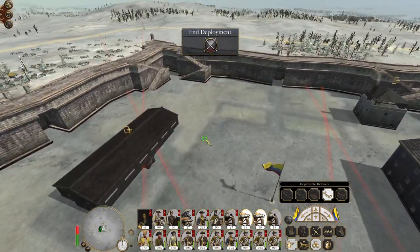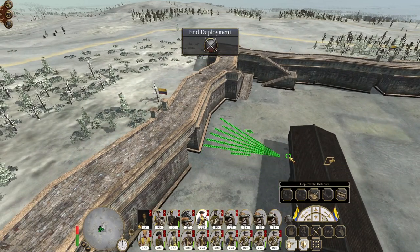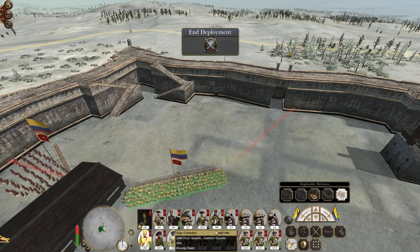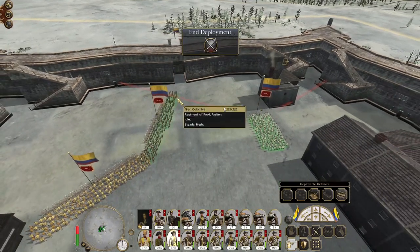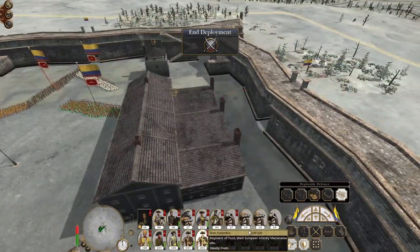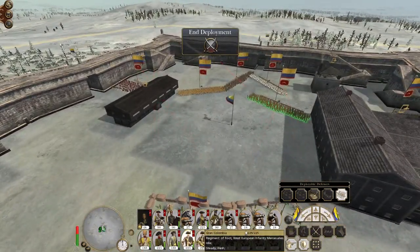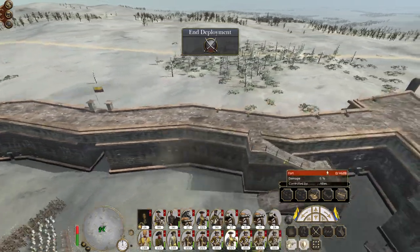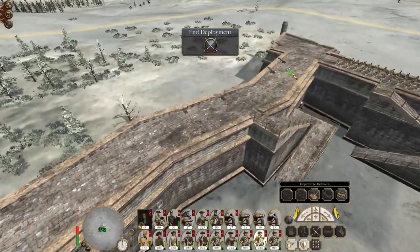You're both going to fire at this entrance, and then we're going to use a bunch of our infantry to place a lot of stakes. We're also going to want to place stakes over here as well in case the enemy makes a breach here. Put some men on the walls - focus on manning the sections with artillery pieces first.